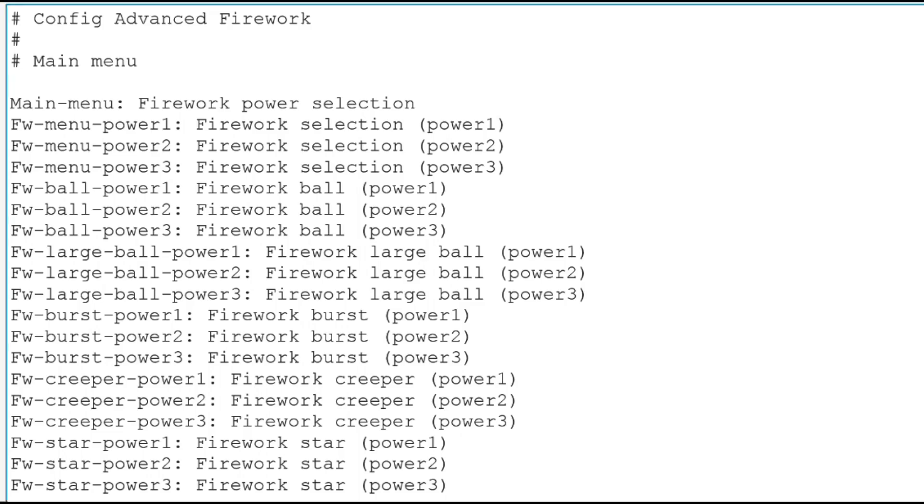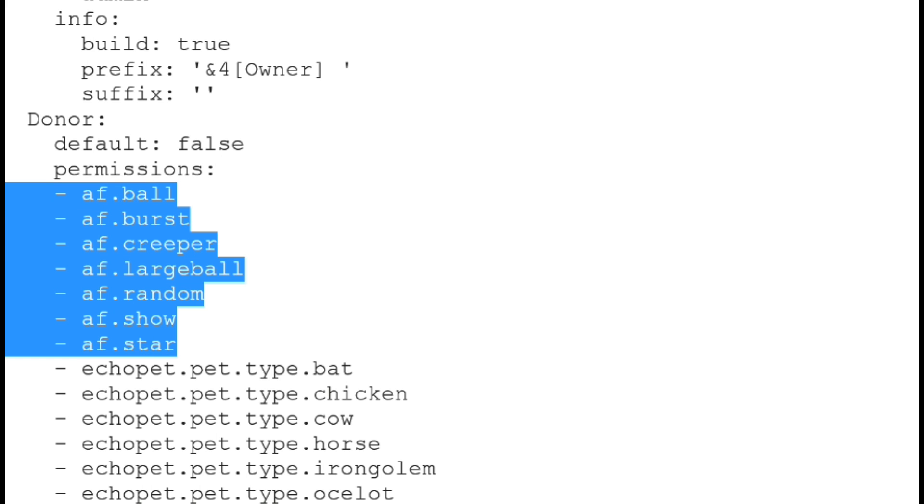Now onto the fun stuff: the config and permissions. The config file should not be messed with, since all it does is select the order of the menus. All the permissions are listed on screen right here and on the bucket page, and they are very self-explanatory.